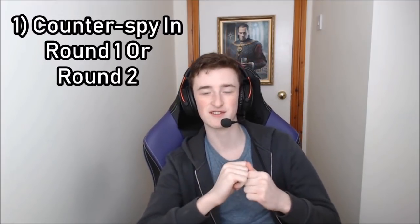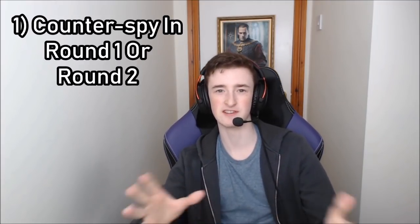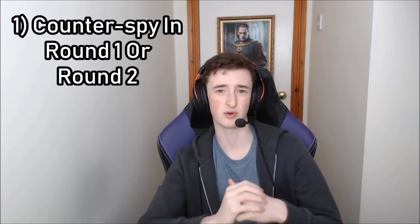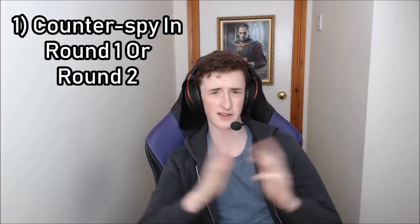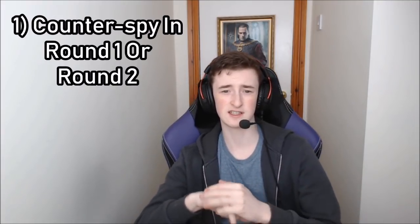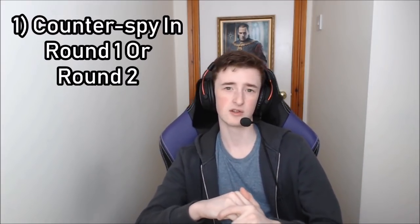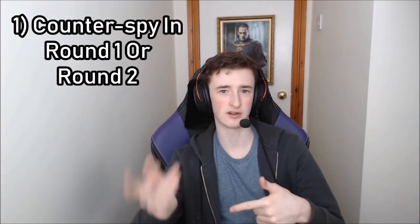The first way to use a spy is a pretty obvious one: using it to counter your opponent's spy. It's very often fine to just play your spy immediately after your opponent plays theirs, whether that be in round one to avoid going two cards down, or to keep your card advantage in round two. There are some exceptions — for example, you might not want to counter-spy if your opponent has just set up a huge Igni which you could disrupt by not counter-spying. Also, if your opponent plays a spy in round one and you see you're so far ahead they could never catch up, you can simply pass and save your spy for the next round.